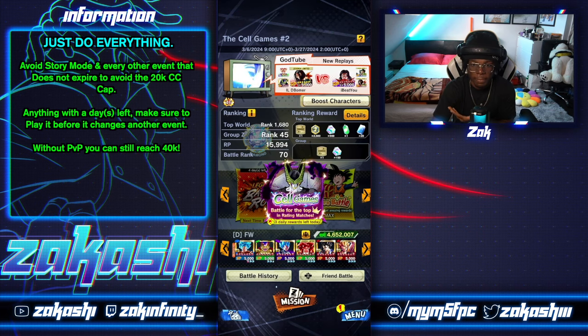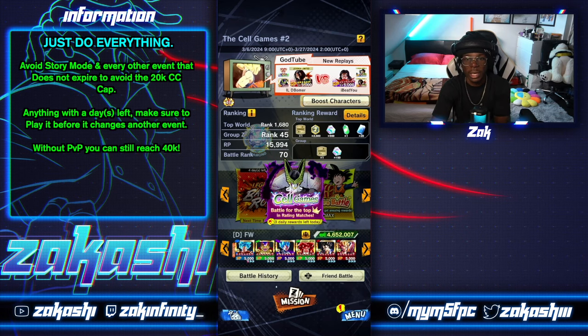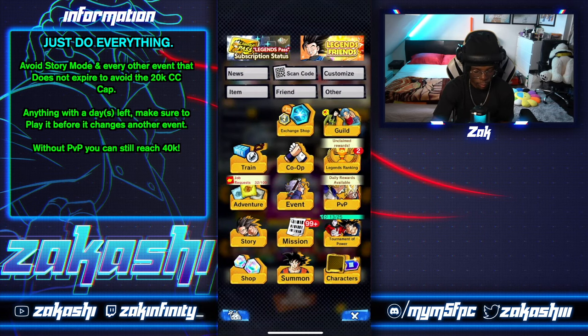You can also get 1,000 chronocrystals every two weeks through PvP. If you have one good team, can keep up with the meta, and are decently good, you can hit top 10,000 in the world and get 1,000 CC every two weeks. Just remember — don't do story mode or anything that doesn't expire, because you don't want to hit the 20,000 cap and miss exchange shop CC.